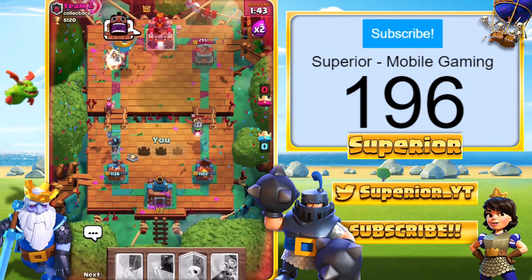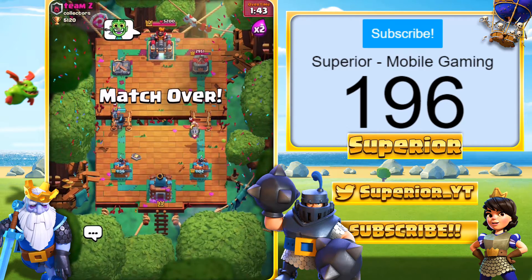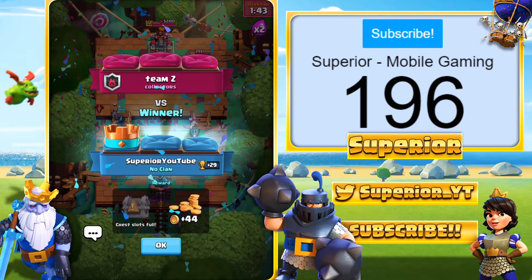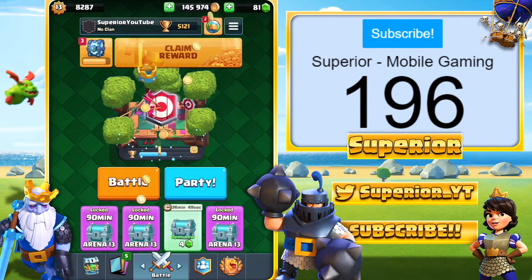We're actually going to lose — wow. If he had a Zap or a Lightning spell or something to stall my right-hand arena tower, he probably would have got the win right there with the Inferno Dragon. But he didn't, so it's all good, and we end up picking up another win!